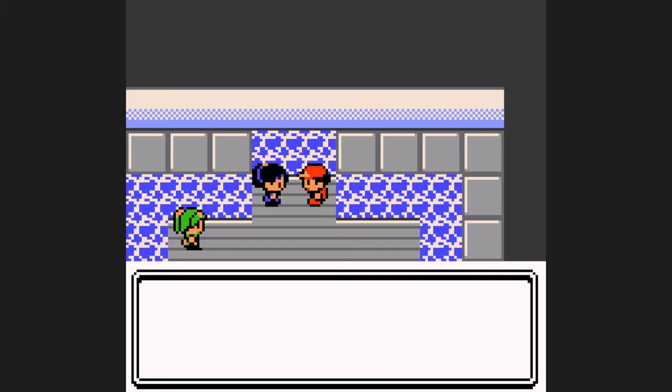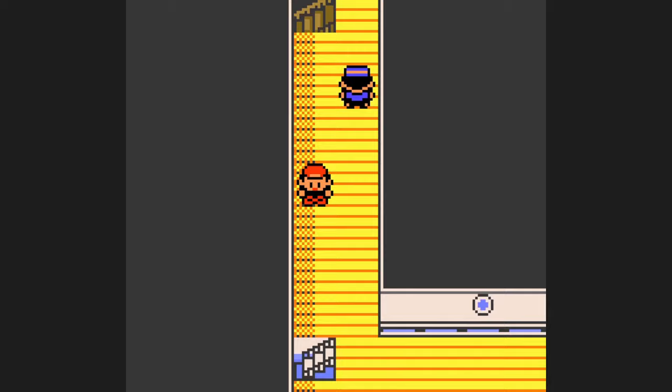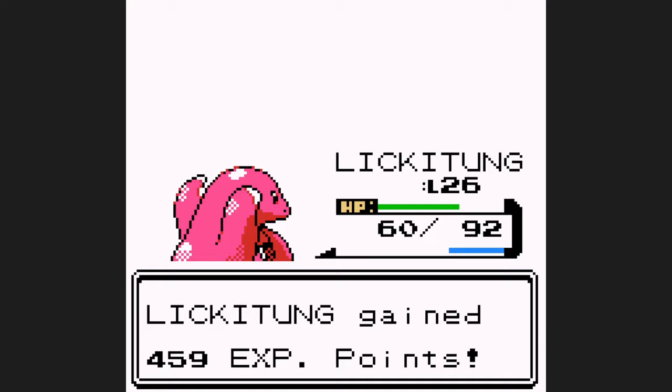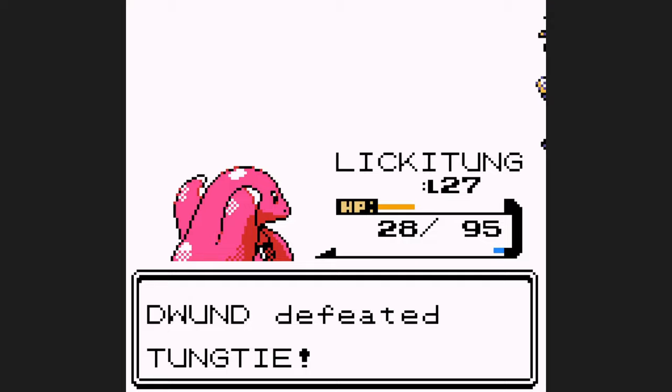We pick up TM08 Body Slam from a Youngster, which goes on our moveset immediately as an upgrade over Mega Punch. Body Slam and Bubble Beam, combined with the fact that Pidgeotto doesn't use any Sand Attacks against us, makes Rival 3 pretty trivial. Pidgeotto just goes for Gust and Quick Attack, Body Slam two-shots it. Raticate's Quick Attack doesn't do much, Body Slam one-shots it. Kadabra's Confusion doesn't do much, Body Slam one-shots it. And Charmeleon — even if it would have burned us with Ember, we have Bubble Beam. That's Rival 3 out of the way, and we can face Lieutenant Surge next.